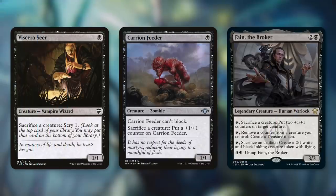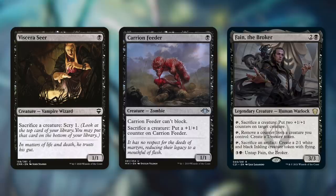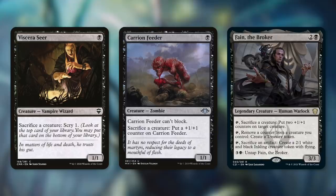A key piece to this deck are going to be sacrifice outlets, specifically sacrifice outlets that cost 3 or less. By having a converted mana cost of 3 or less, Tyum can get them back when we need them. So we're going to be running some fantastic sacrifice outlets like Viserys Seer, Carrion Feeder, and even Fame the Broker. Viserys Seer is a 1/1 vampire wizard that has sacrifice a creature, Scry 1. When it comes to sacrifice outlets, a free one makes a big difference. We can sacrifice creatures whenever we need to for value. And while scrying isn't card advantage, it is card selection, so it can help us ditch dead cards off the top of our library.